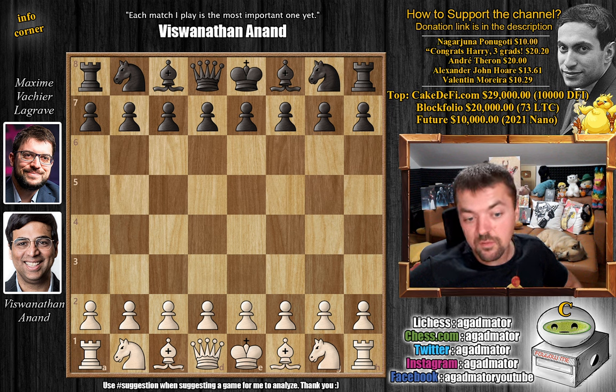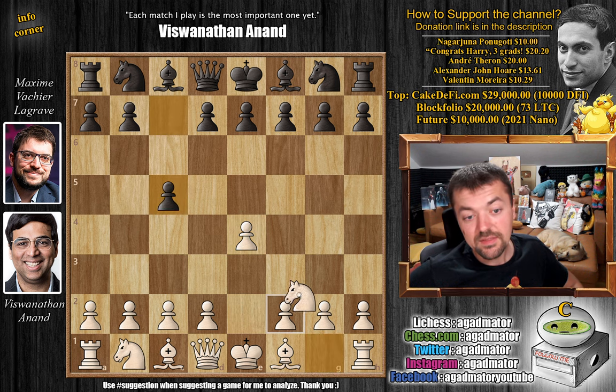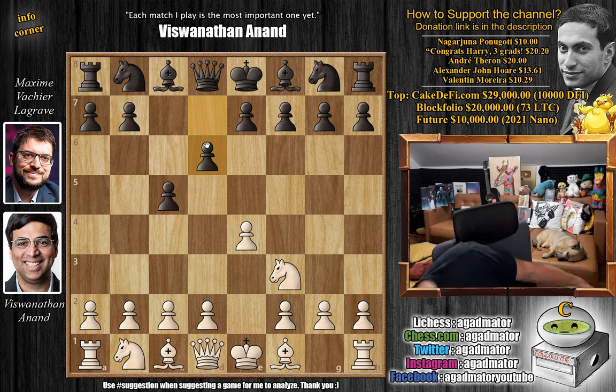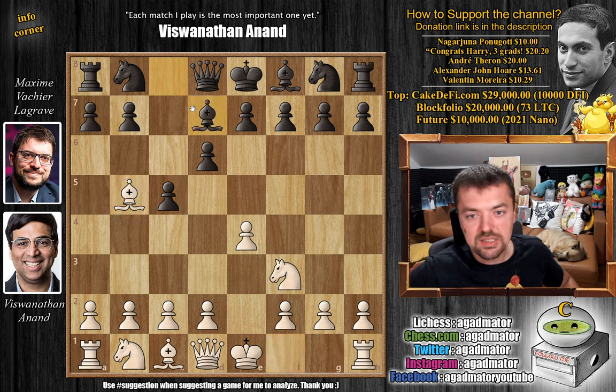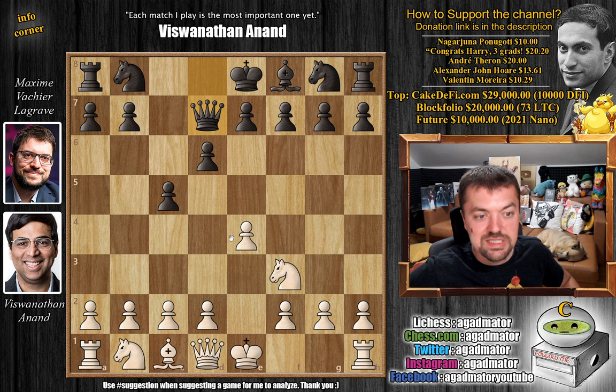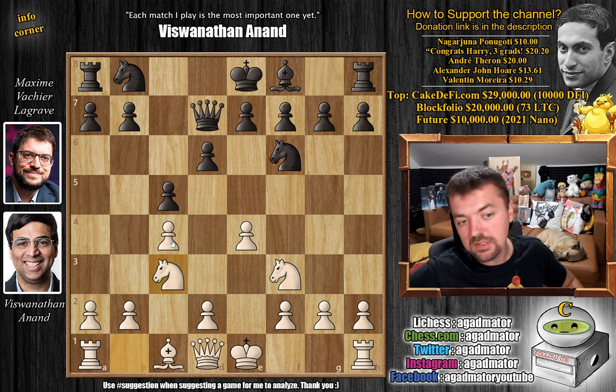Anand opens with e4 — and of course, if you play against Maxim, you are playing the Sicilian Defense. We have c5, knight to f3, and d6. We have bishop to b5 check. This is how Anand challenges the Sicilian, not with d4 opening the position right away. Bishop to d7, so the Canal Attack. We have bishop captures on d7, queen captures, and now pawn to c4 — grabbing control over the d5 square. As we always say, if black still hasn't played knight to f6, you always have time to get this c4 move in.